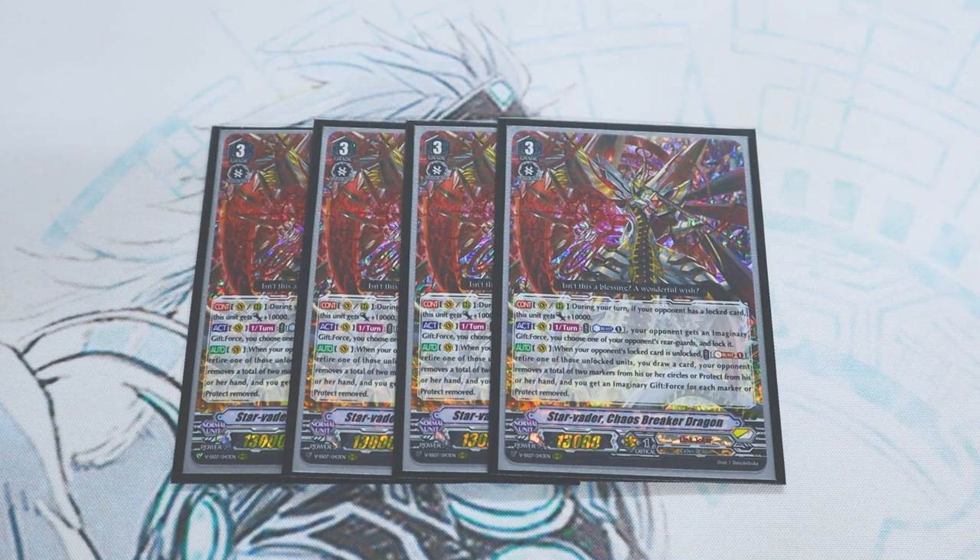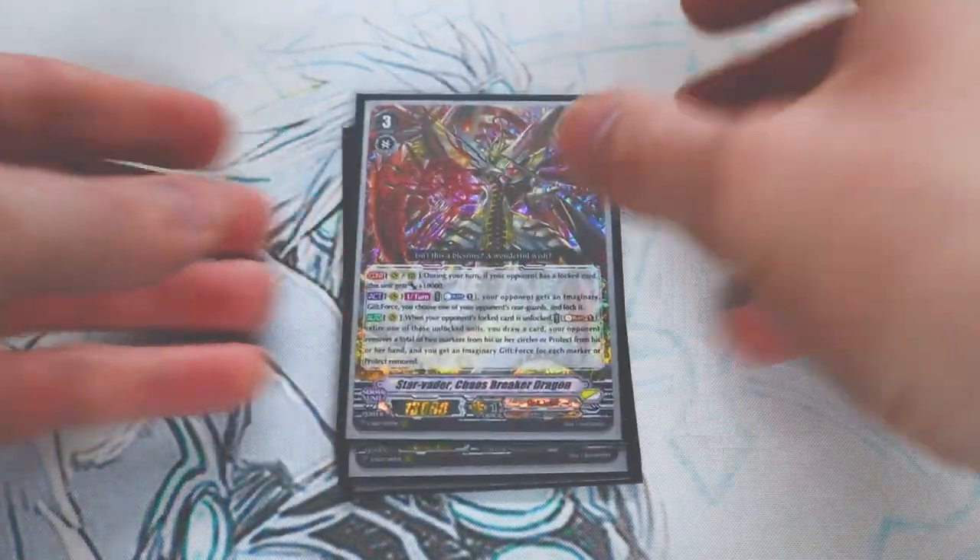It's a slow deck for the most part, which I'm not used to, but it's really nice to play a deck where I'm in the controlling end of it. It does get a little slow for me, but I think it's cool that you can remove your opponent's markers — so if you're playing against a deck where they get a bunch of Protect markers, you can at least get rid of those. Chaos Breaker Dragon is actually a pretty cool card; I like it a lot.